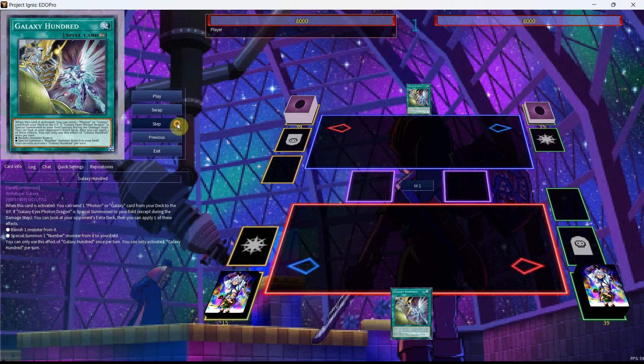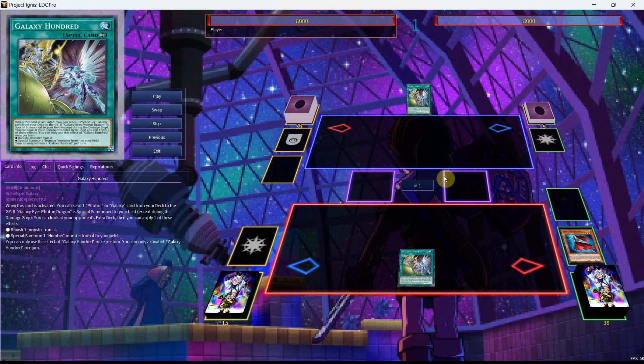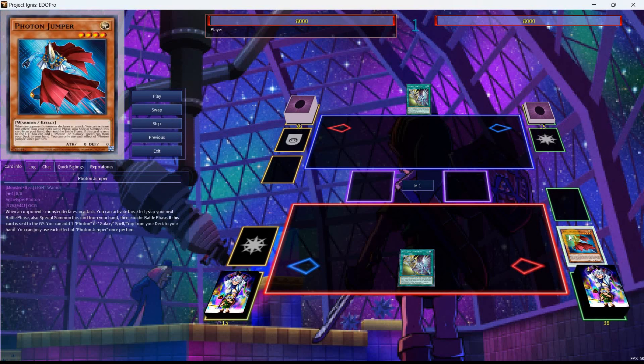Because we got a new card in Photon Hypernova, the deck now has a one-card combo, and the new card is Photon Jumper. It reads: when an opponent's monster declares an attack, you can activate this effect — skip your next battle phase, also special summon this card from your hand, then end the battle phase. If this card is sent to the graveyard, you can add one Photon or Galaxy spell/trap from your deck to your hand. You can only use each effect of Jumper once per turn.